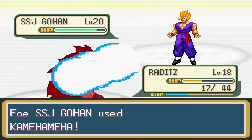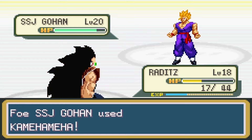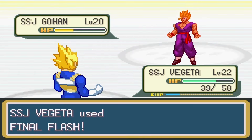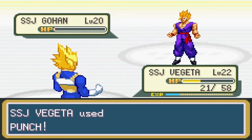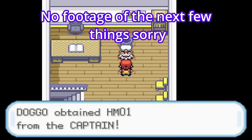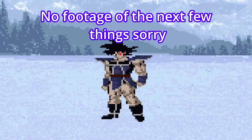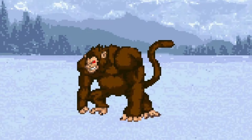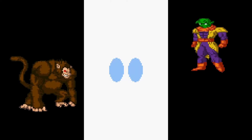All that was left was Super Saiyan Gohan. I sent in Raditz, which was a mistake — Gohan took him out in just two hits. So I sent in Vegeta and hit him with a Big Bang Attack and a Final Flash, finishing him off with a punch. After catching a Bioman and teaching him cut, I used RR Cave to go back to Route 2 to catch another Turlis — it's a surprise tool that will help us later.